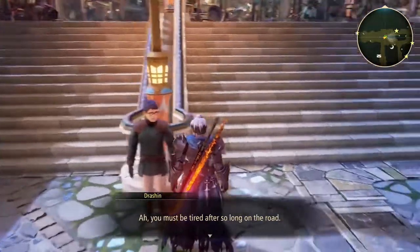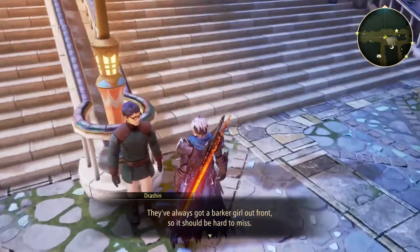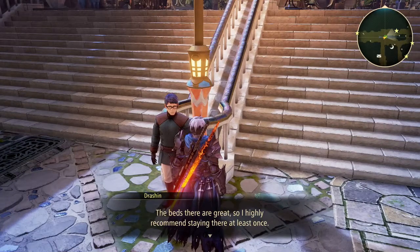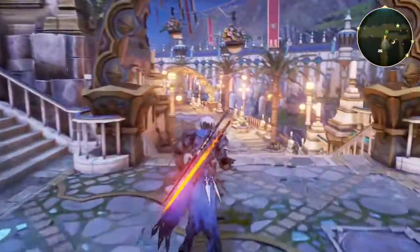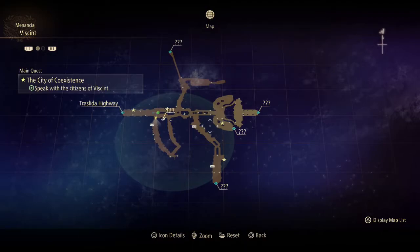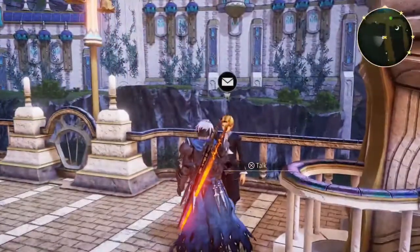There's an inn nearby — go up the stairs and you'll find it straight to your right. They always have a barker out front so it should be hard to miss. The beds are great so they highly recommend staying there at least once. We got side quests — we got plenty of them. Let's at least pick these up and see if we can get some done as well.